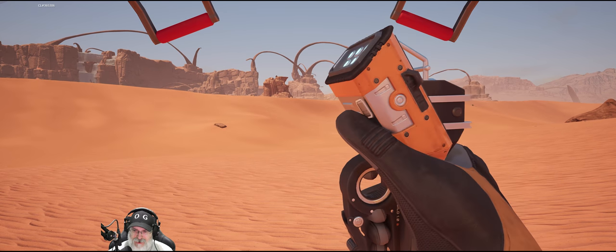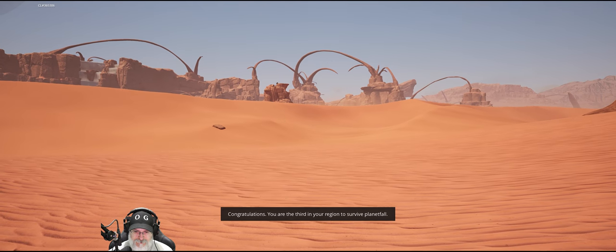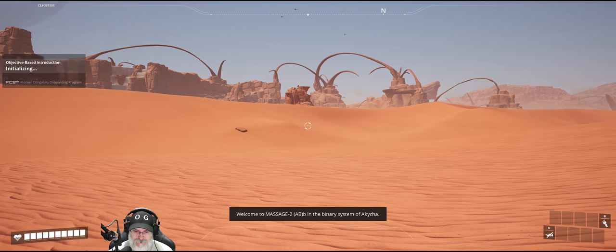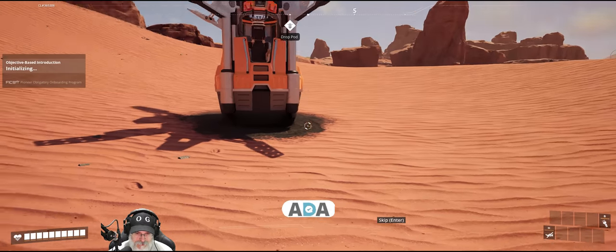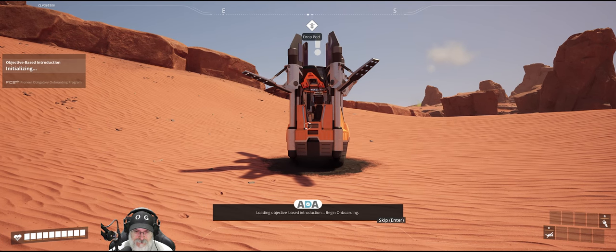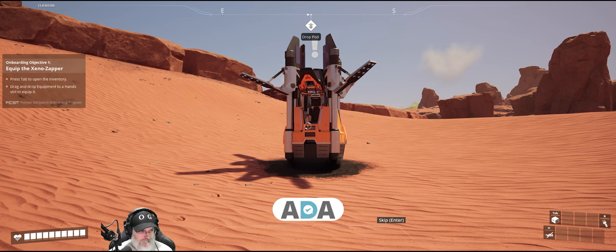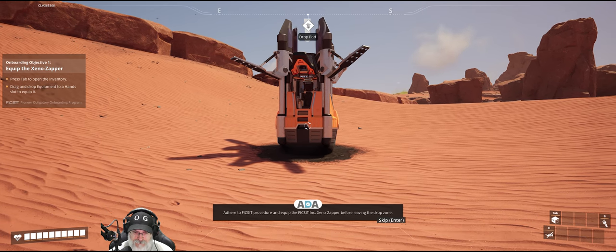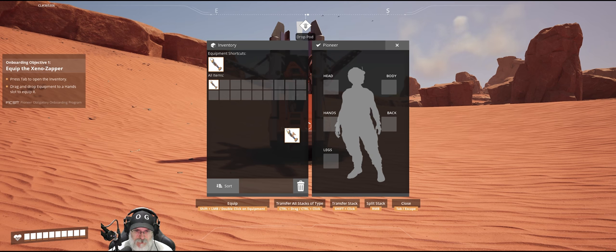Did they change that? Maybe not, maybe it is the same. Congratulations — you are the third in your region to survive Planetfall. Welcome to Massage 2, AB, B, in the binary system of Akicha. Loading objective-based introduction. Begin onboarding. First contact safety tool supplied due to presence of alien megafauna. It's Fix-It procedure to equip the Fix-It Ink Xeno Zapper before leaving the drop zone. Okay, we can do that.